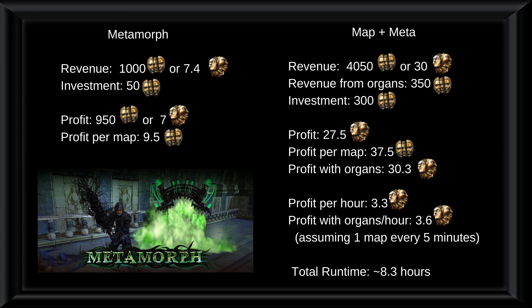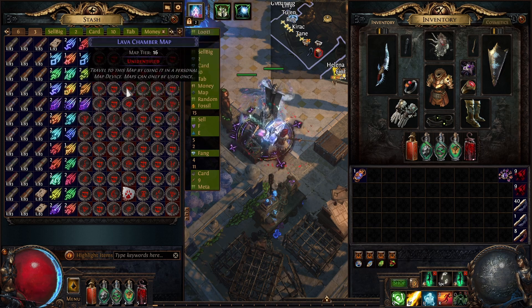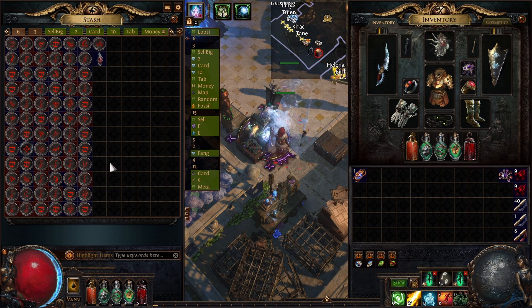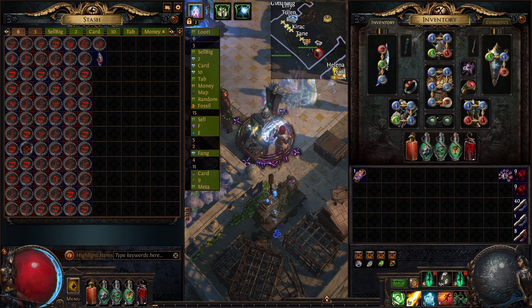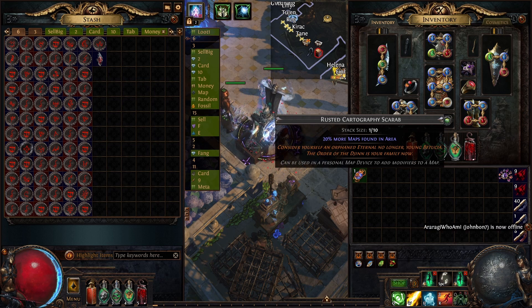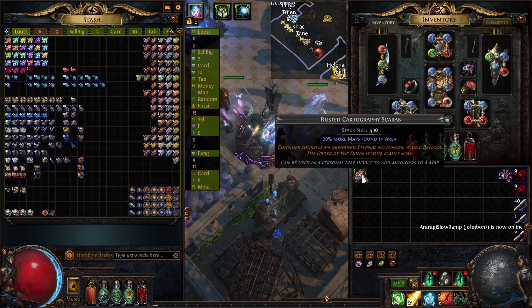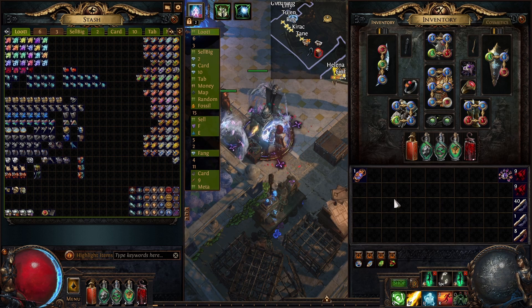Now let's move on to the discarded loot — the loot I didn't include in the total. We have a lot of maps, essences, contracts, 3 blueprints, and more maps. With these 100 maps I also wanted to try out the rusted cartography scarab. In the previous run I only made 96 maps, but in this run I managed to make 153 maps. The cartography scarab says 20% more maps in the area — I was expecting around 120 maps, but we made 153 and that's not even including the extra maps shown. So considering these guys cost only 1 chaos, you should definitely use them if you have any trouble sustaining maps or want to farm and sell them in bulk.